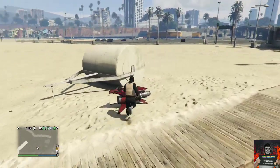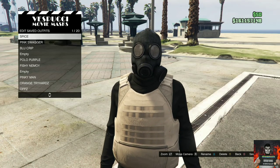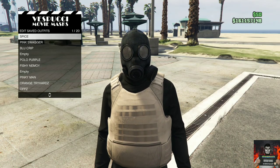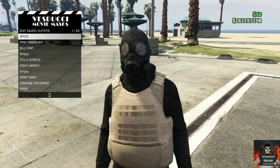Back out from the interaction menu and walk away from the telescope, and you should see a gas mask appear on your saved outfit. Now make your way over to the mask store and save this as an outfit on slot one once again.